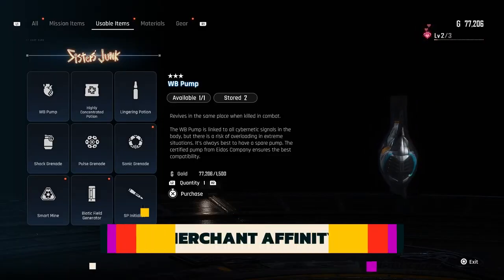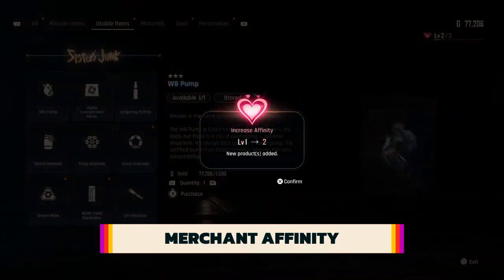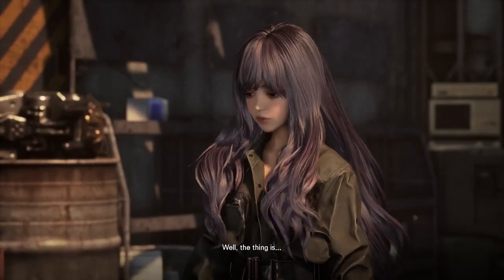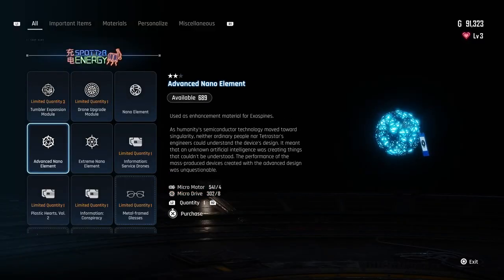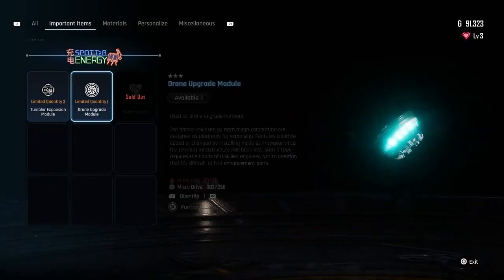Some merchants have an affinity level, which can be increased by buying items from them. As you level up their affinity, they will increase their stock and give you some special missions. For example, Kaya, who owns Sister's Junk, sends you on a quest to find her sister. Increasing affinity is pretty easy to do, and if you want to unlock some cosmetics, we recommend spending most of your money at these shops.